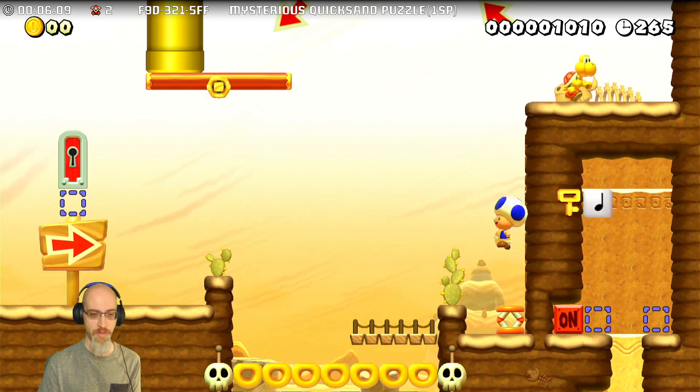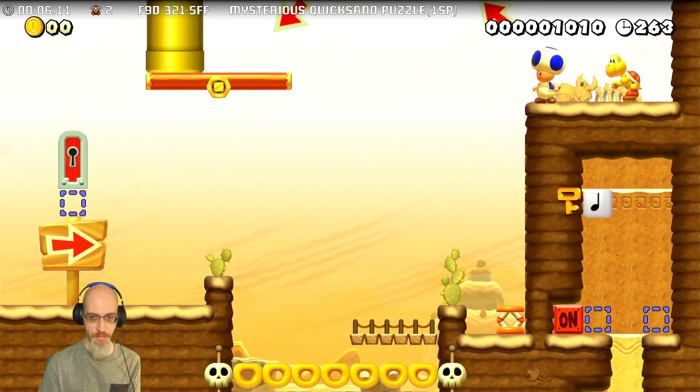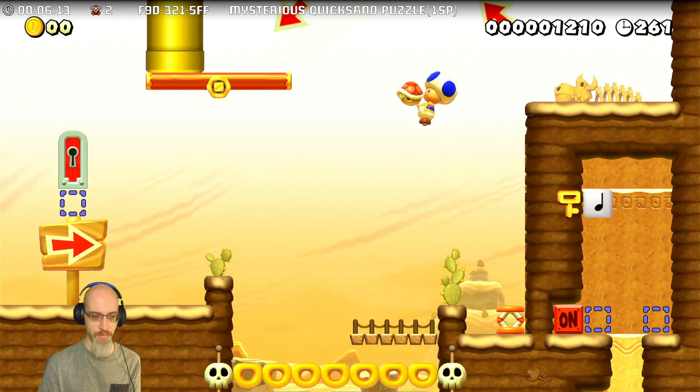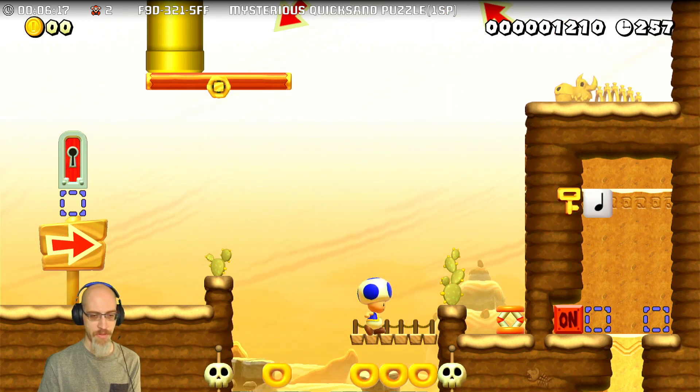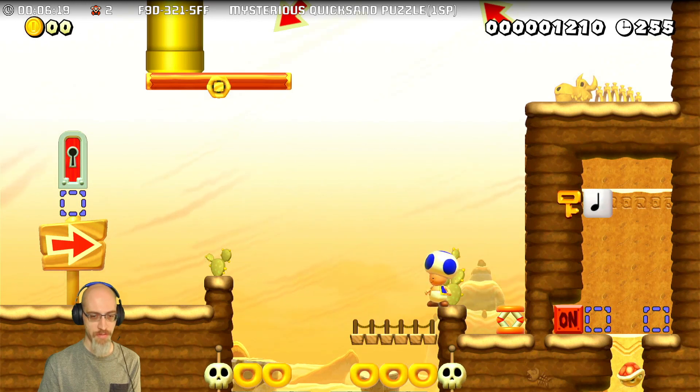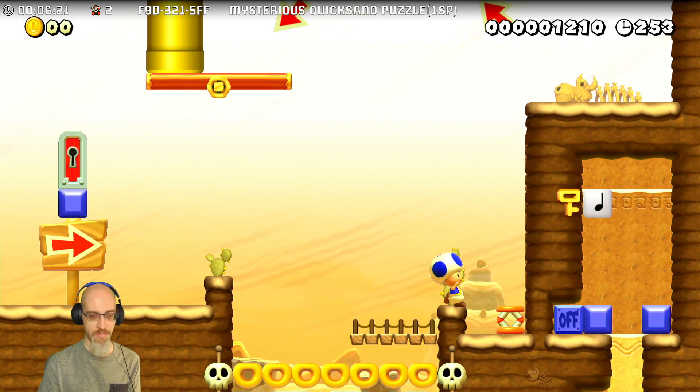Okay so first thing we're gonna throw — throw not drop — the Koopa in. There we are. That'll turn us off. Yes, perfect.